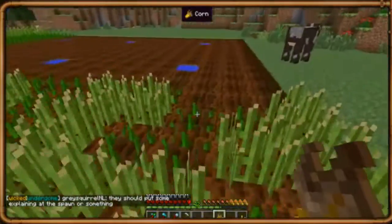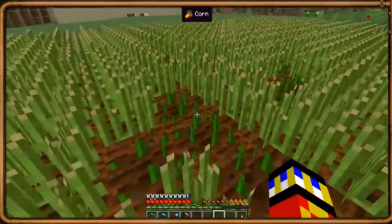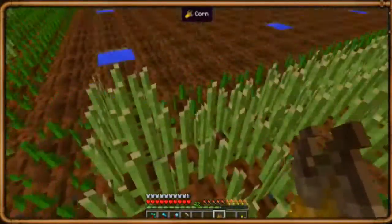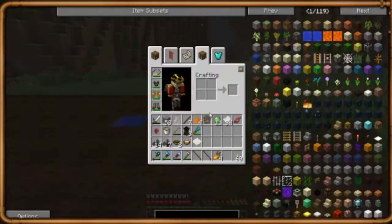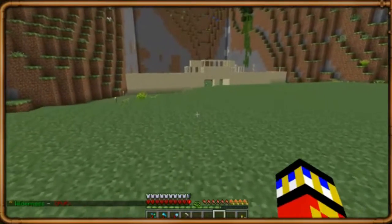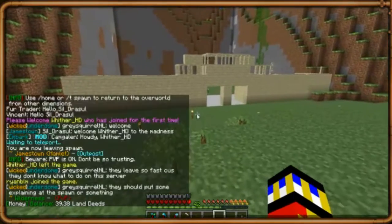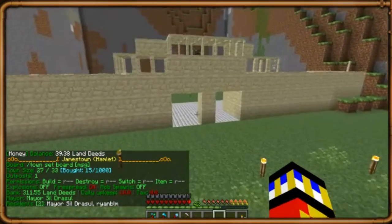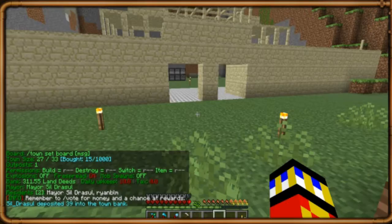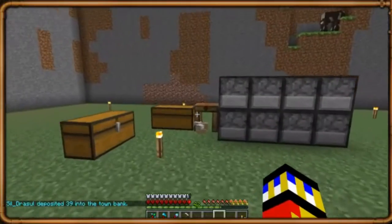This is my secondary cornfield — I have a bigger one back at home. This is our outpost because we're expanding our territory. At the bank there's a sign that lets you use your in-game currency — your nickels, dimes and whatever — to buy land deeds. Land deeds are the real currency. I have 39.38 land deeds and my town has 311 land deeds. I'm going to deposit that — 39 there we go.